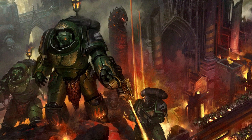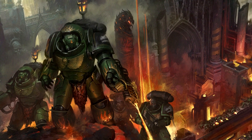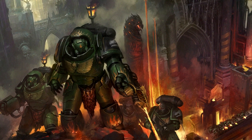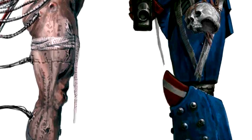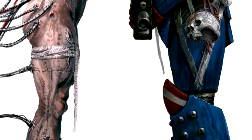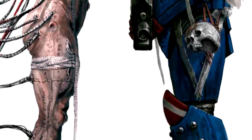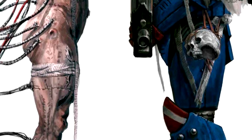Neuroglottis is another interesting implant. It literally allows the marine to assess what's in their food by taste. Also, as weird as it sounds, with the help of this organ they can track their target — kinda like by smell of blood. Next is Mucranoid, which is kind of like extra sweat glands and helps the marine to develop a natural cleansing substance to coat their skin. This helps with severe changes in temperature and even in the vacuum of space.